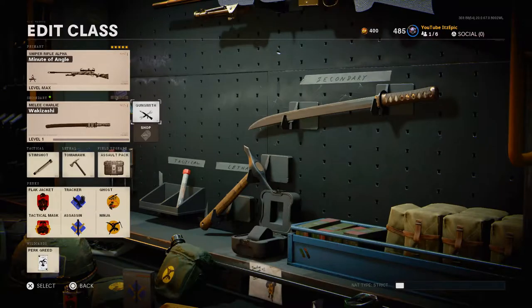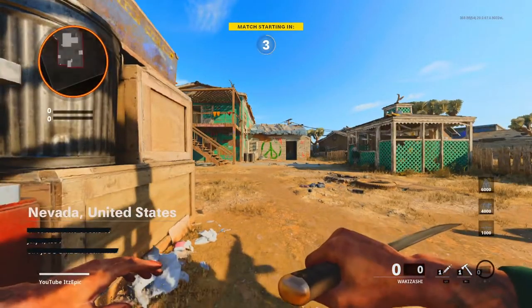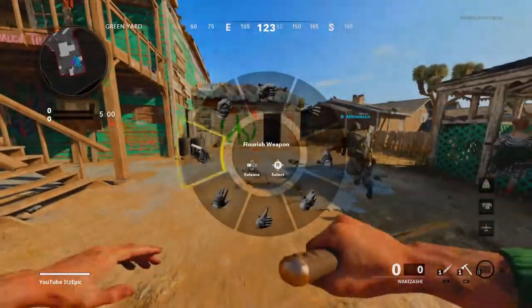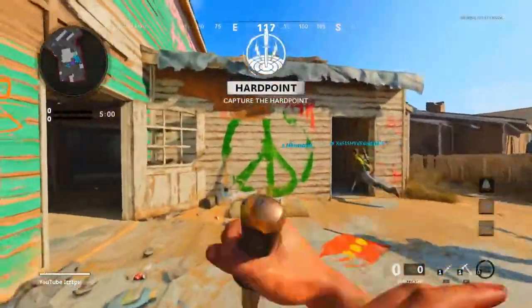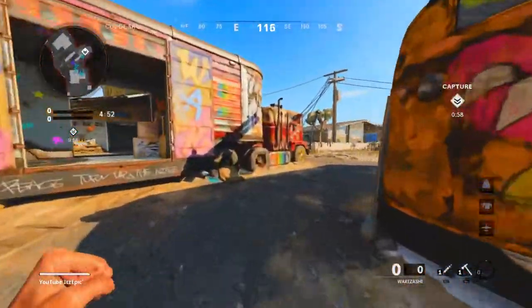Here's the class setup I'm running in the gameplay. If you want me to unlock Dark Matter or Dark Aether on it, just let me know and I'll do that. Here's the new knife — the new katana, the Sorrows — I have no idea how to pronounce it, so I'm not going to try and sound stupid.